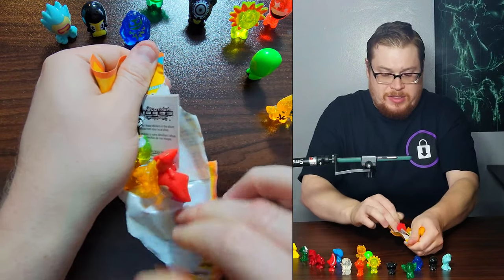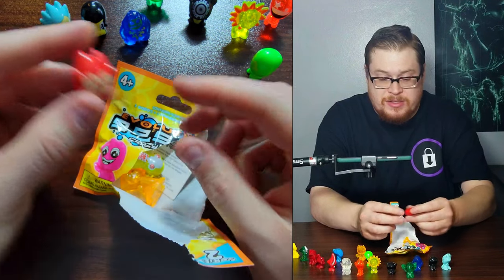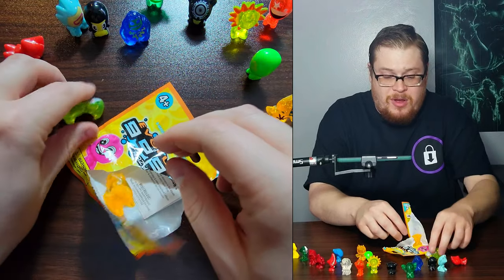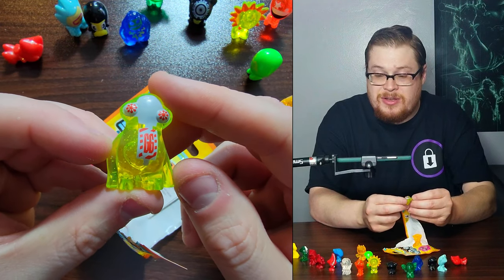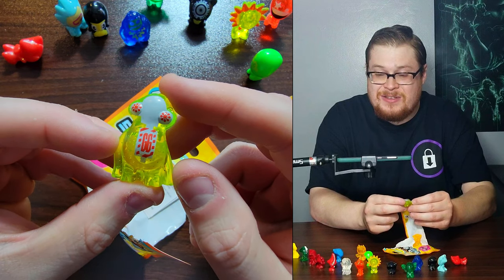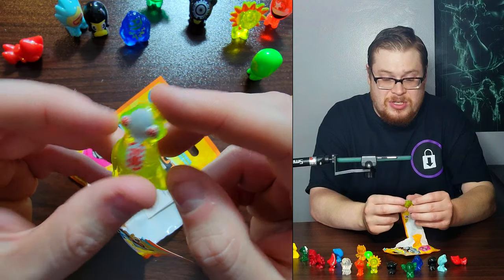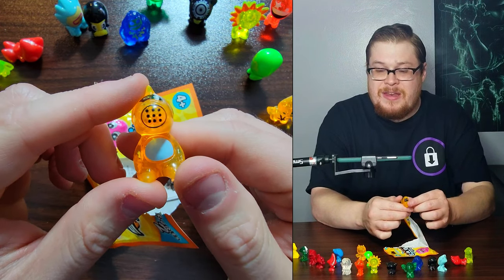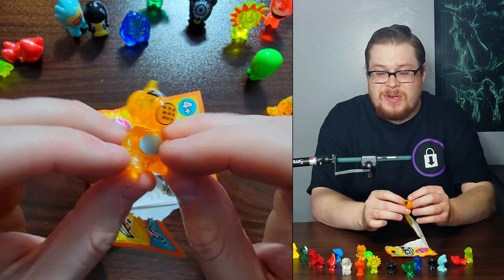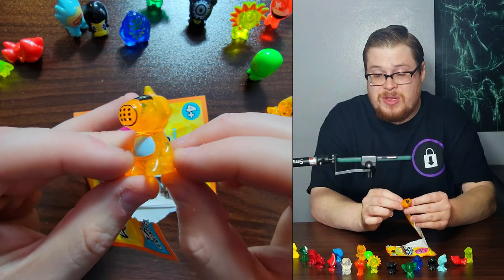Let's do another pack. Oh is that Gargar? We're getting Gargar! Oh my gosh look at Gargar - he is sick. That is a dope looking lime jelly. That is awesome. It says GG on it. We also got this figure - I found out this is supposed to be like a hairdryer or something, but it's Snoopy, bro. It's Snoopy. He looks more like Snoopy in Series 1 but he's still Snoopy to me. Supposedly it's like a blow dryer or something, but still cool nonetheless.